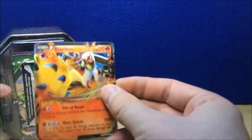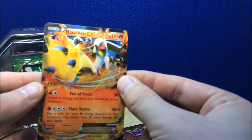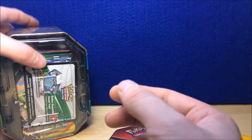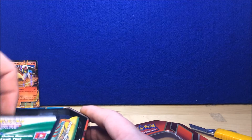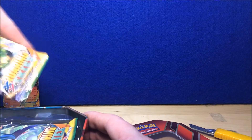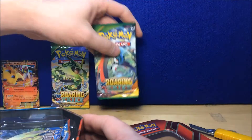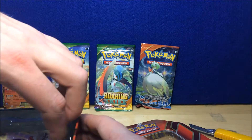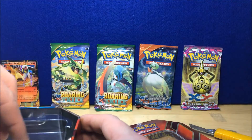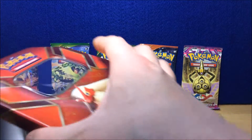So here we go. To start out, there's the nice Blaziken card. These come with two Roaring Skies, and you get one Primal Clash and one Phantom Forces. I'm going to save the Roaring Skies for last.